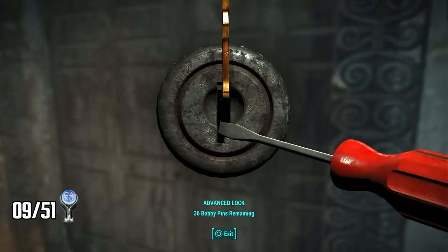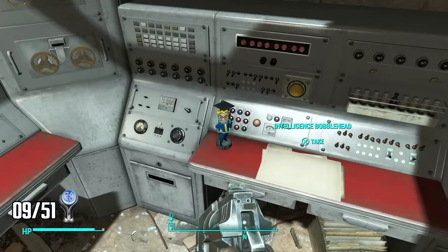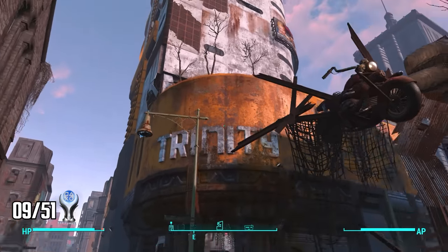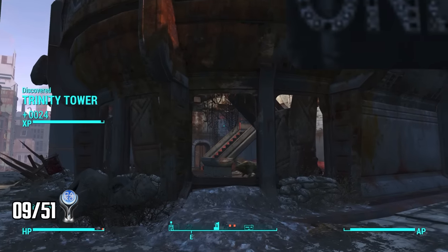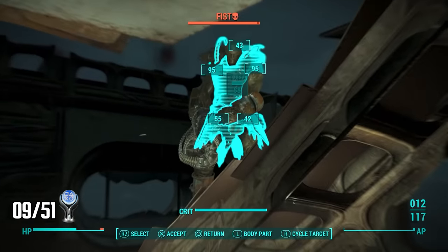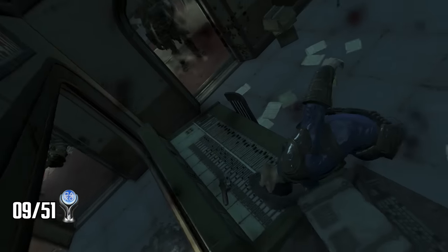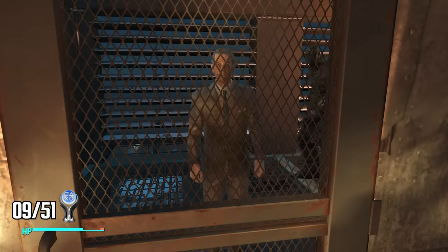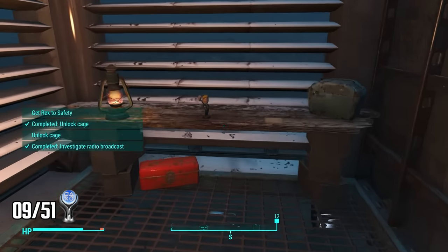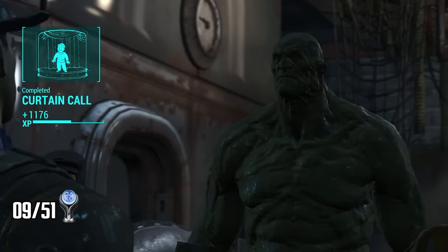This game is massive and very easy to get distracted. On my way to find the detective I stumble across the Boston Public Library — I pick the locked doors and find the Intelligence Bobblehead inside. Then I find Trinity Tower, which is huge. I pick a lock, hack a terminal, and fight my way upwards until I meet a red-skulled enemy I'm way too weak to fight — but I take him down anyway. On the roof I find Rex Goodman and a super mutant named Strong locked in a cage. I free them, grab the Melee Bobblehead, and recruit Strong as my companion.